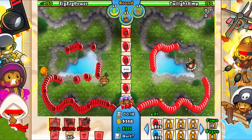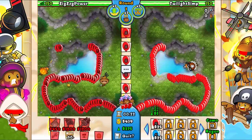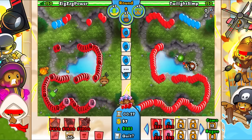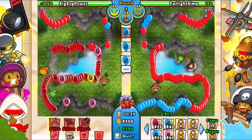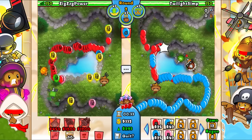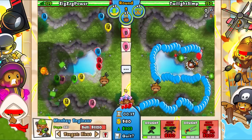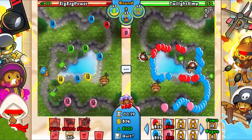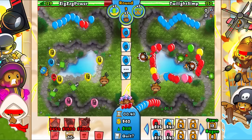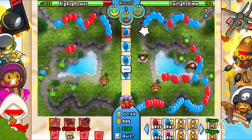I'm gonna do that and then go for a sentry gun - we should be all right to these pinks. Let's send a few pinks on our own, go for fast engineering. I'm probably going to go for like 400 eco - that's kind of the standard, so we'll see.